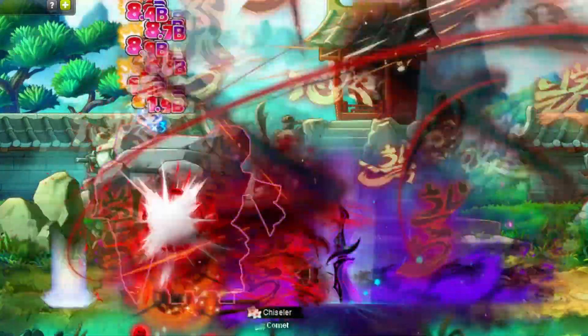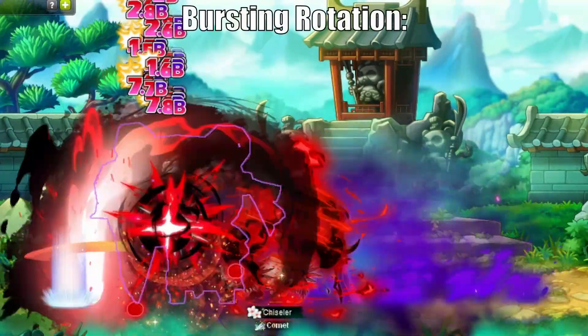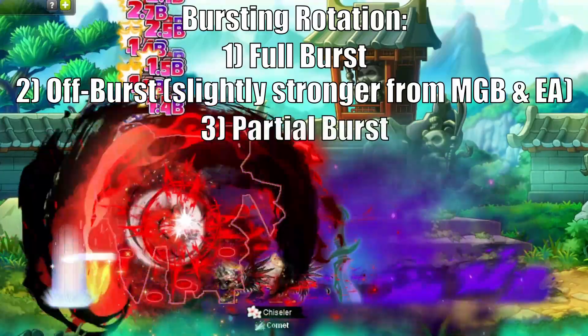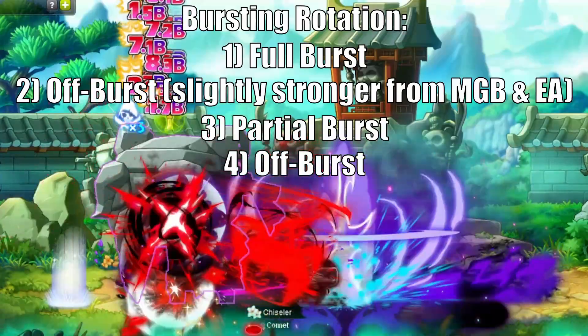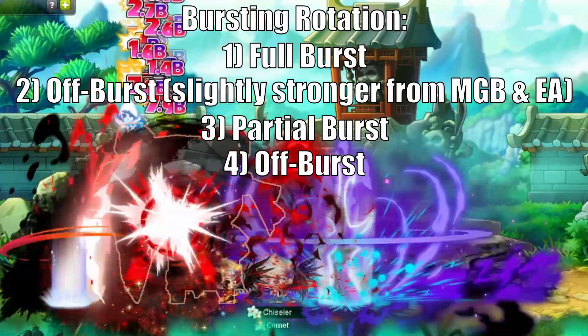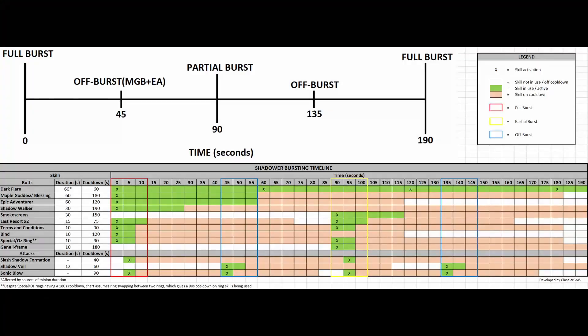So how does all of this work together during a fight? If all of it was done properly when cooldowns are off, you should be able to full burst, off burst, partial burst, then off burst one last time before your next full burst is ready to go. This cycle rinses and repeats. You also have a 10 second buffer as Shadow Walker has a 190 second cooldown. At 0 seconds, start setting up and performing your full burst. At 45 seconds, perform an off burst. This off burst will be slightly stronger than the second, as you will still have the effects of Maple Goddess's Blessing and Epic Adventure active.